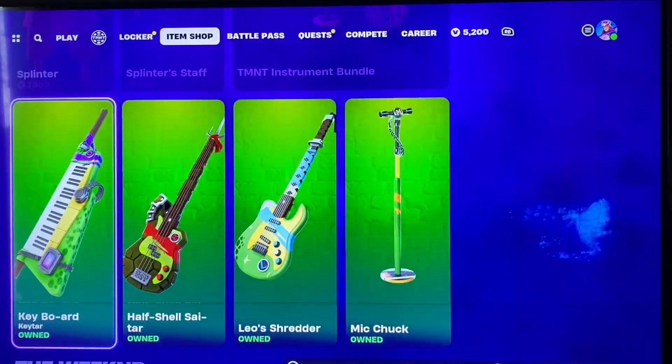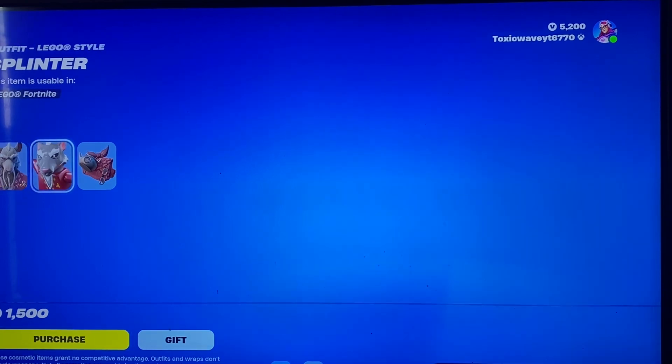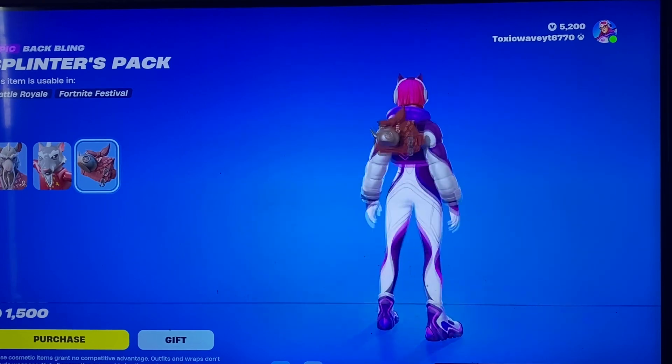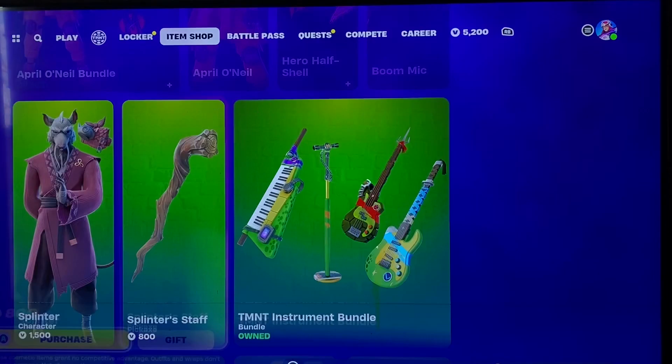We got April O'Neil's bundle, and then of course we got the new Splinter skin. Very nice to have Master Splinter in the game finally, along with his Lego style and the Splinter's Pack back bling. Then we got Splinter's staff — very nice, we have so many staffs in this game.